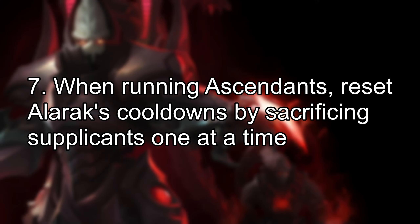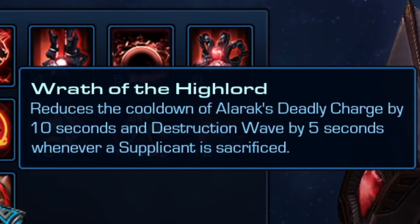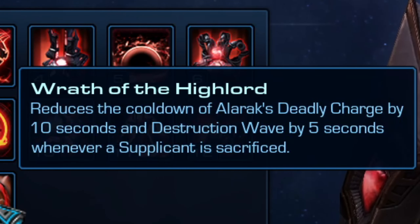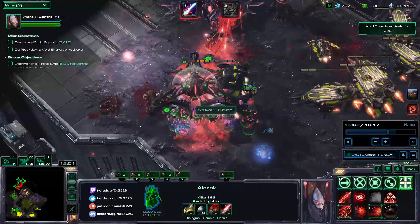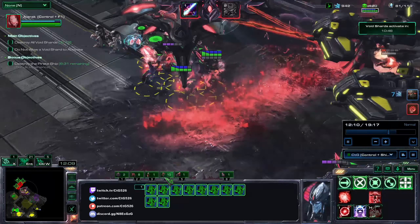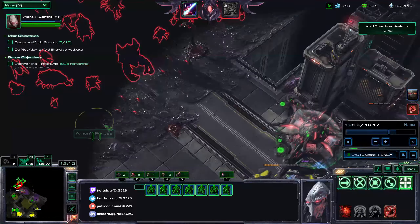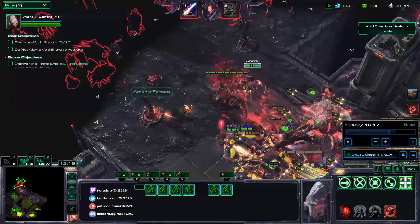Number 7: When running Ascendants, reset Alarak's cooldowns by sacrificing supplicants one at a time. Alarak's level 15 ability resets the cooldown of Alarak's abilities by 10 seconds and 5 seconds respectively, which basically means they're ready for use as soon as you sacrifice a supplicant. The setup is: have Alarak in one control group, Ascendants in another control group, and keep as many supplicants as you can manage — spend your money on supplicants.